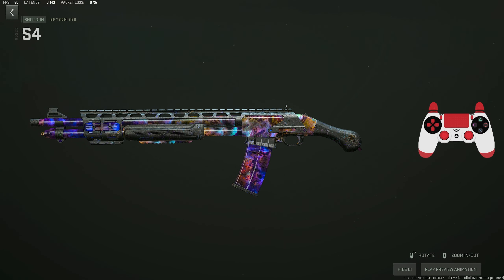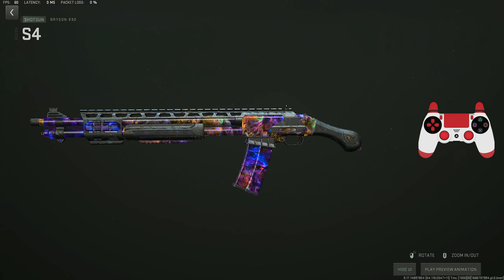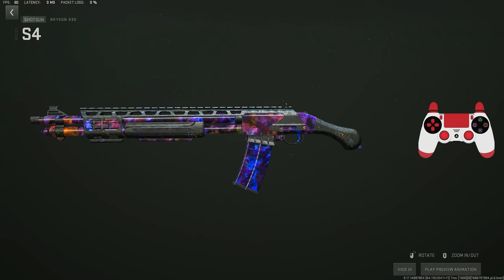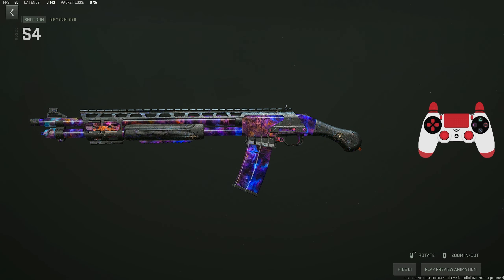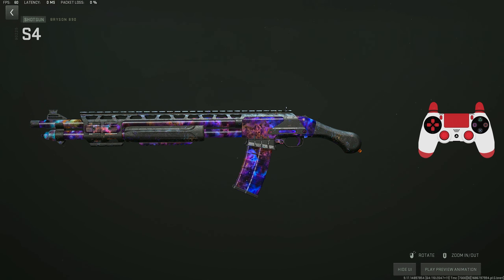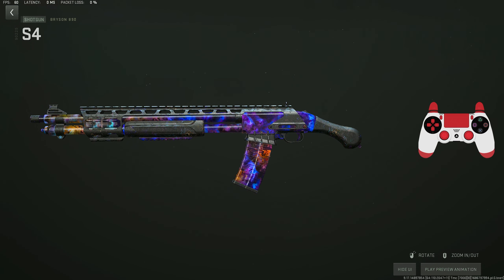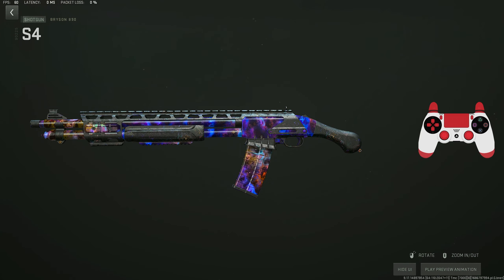Once again with the Season 4 update they buffed one of the shotguns again, and I don't know why but they did it. They buffed the Bryson 890 - the headshot multiplier increased, the neck multiplier increased, the upper torso multiplier increased, arm multiplier increased, and leg multiplier increased. Overall they just increased the one-shot capability no matter where you shoot someone, whether it's an arm, a leg, the chest, or the head. I've got you guys on a brand new class for Season 4 for this Bryson 890.